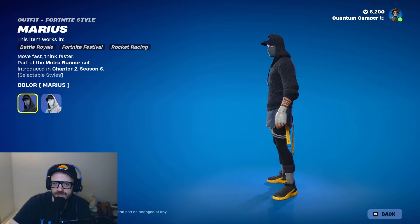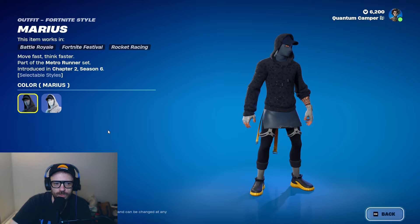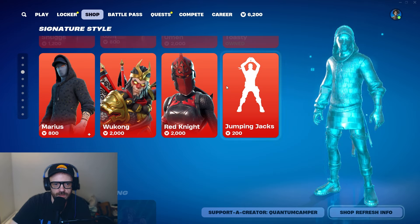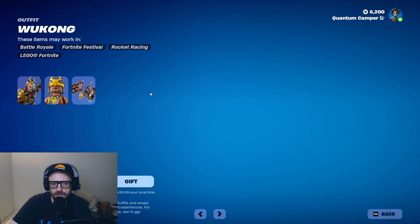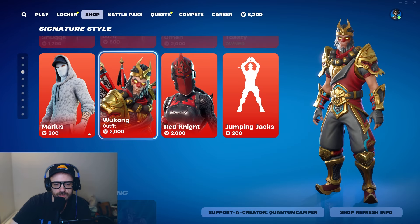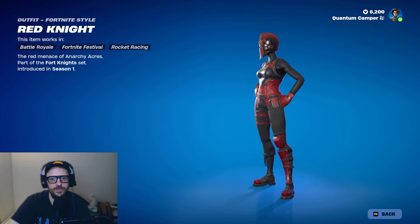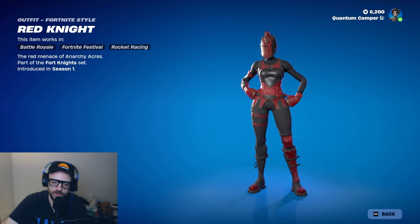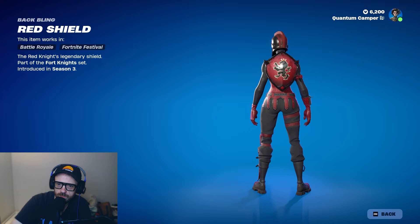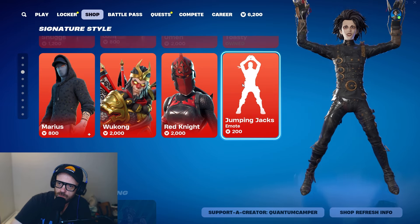Marius — I saw this and thought it was Wayne's vibe and he already owned it. Really cool skin honestly, very dope — it's got a variant and it's only 800, that's phenomenal. Cool hood guy, part of the hood game. Wukong — dropped when that game came out. Red Knight is back — I really like Red Knight, a phenomenal season one skin at 2000. The backbling is so sick. Jumping Jacks is also a good emote.